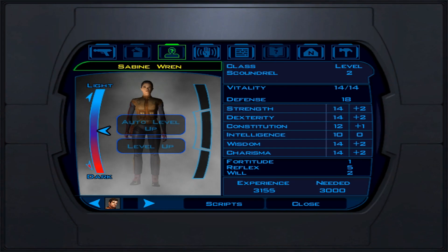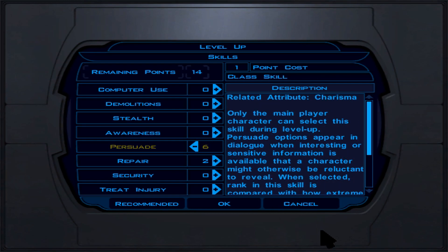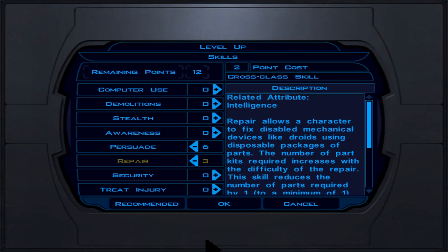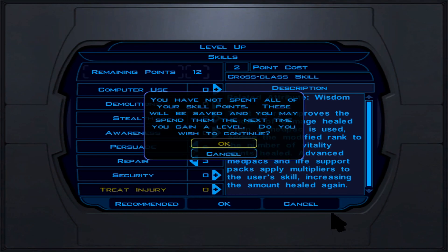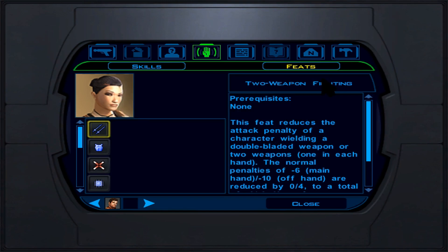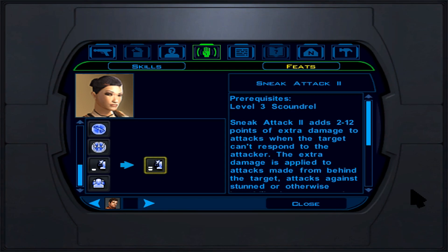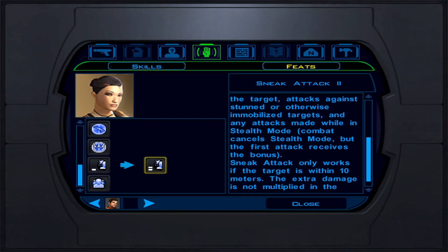At Scoundrel level 3 we get Sneak Attack 2 automatically — instead of 1-6 bonus damage, we now do 2-12. That's great with dual wielding. At level 4, every 4th level grants an attribute point — put it into Strength, bringing it to 19. Persuade is a class skill here, not cross-class, which is great. At level 5, we get Sneak Attack 3 (now 3-18 damage) and Improved Two Weapon Fighting, which reduces the off-hand penalty, giving us better hit chance.